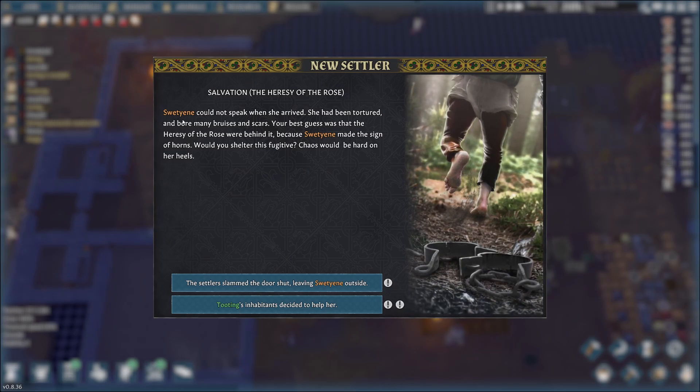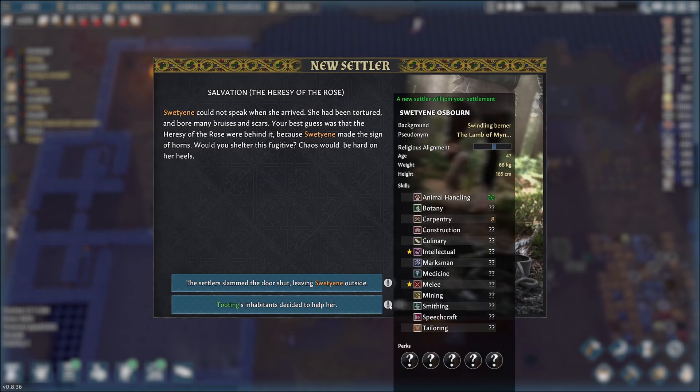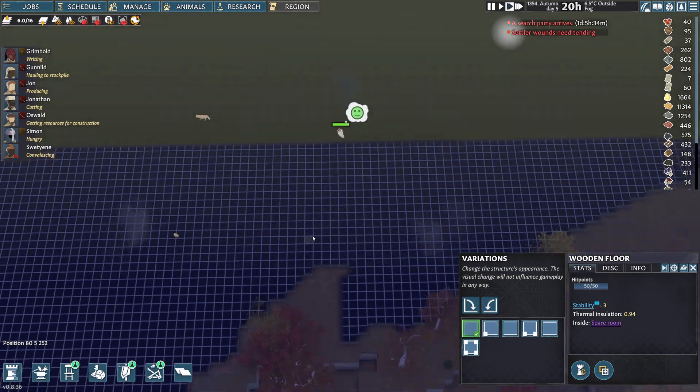How on earth do you pronounce this? Sweat-y-een? We'll call her Sweaty. She made the sign of horns - would you show this to this fugitive? Chaos would be hard on her heels. We would like to know what she's good at - she's good at animal handling. Four fierce marauders, one murderous thug. Let's help her.